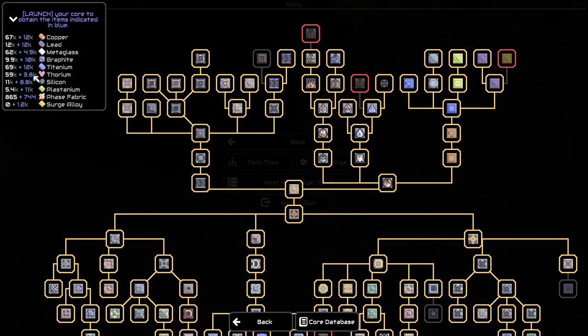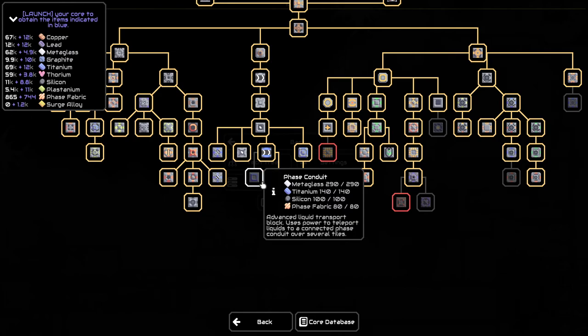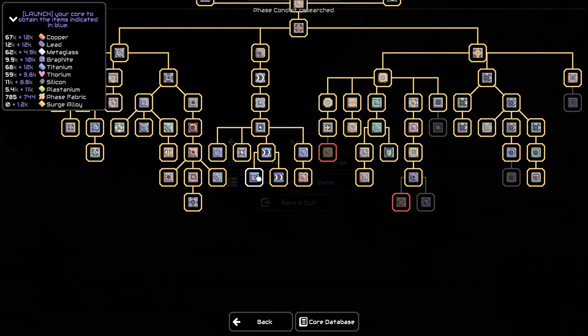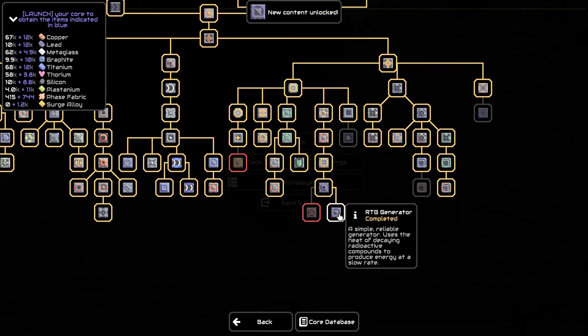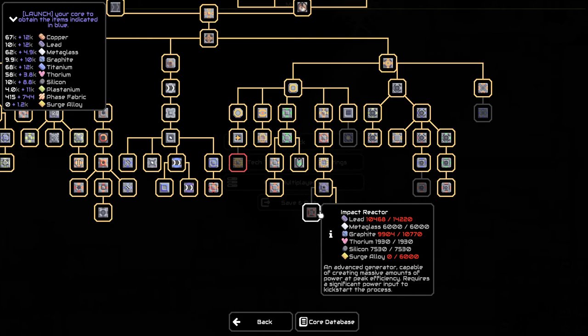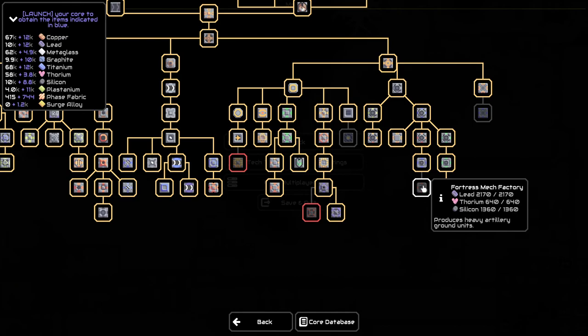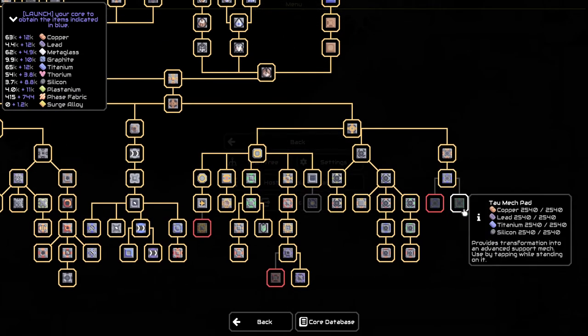In the container I have 3.8k thorium. I've shipped off 59,000 already in this one playthrough. Phase conduit — advanced liquid transport block, uses power to teleport liquids to a connected phase conduit over several tiles. RTG generator — a simple reliable generator, uses heat of decaying radioactive compounds to produce power. Impact reactor requires a lot of surge alloy.